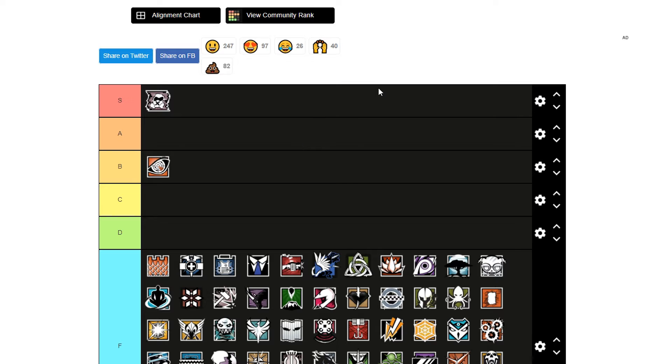Pulse is going to be a B tier operator. He's sort of fallen off over the years. The UMP is still a strong gun — I think they should give him a 1.5x scope to boost his pick rate a bit — but he's good at playing plant denial with a C4 below.